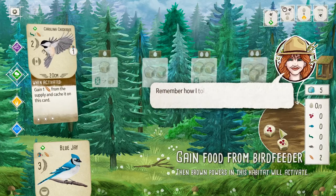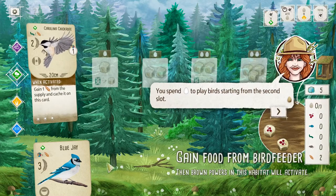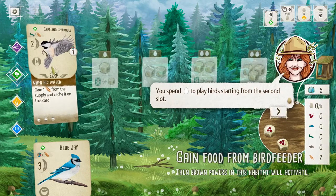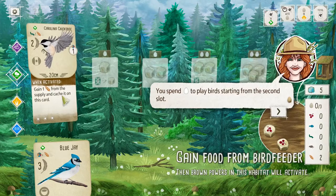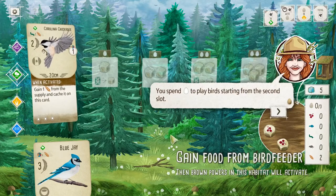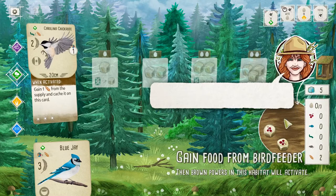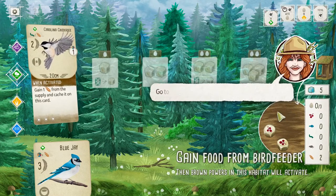You spend eggs to play birds starting from the second slot. So the first slot in each habitat is free — we didn't have to pay any eggs. If we want to play a bird in forest's second slot and it lives in the forest, we'd have to spend an egg. But we don't have any eggs. There's an egg symbol — in addition to its food cost, if you want to play it here, you need an egg.